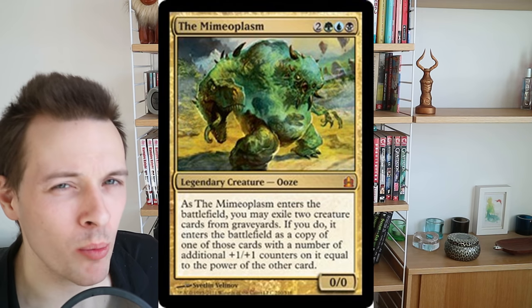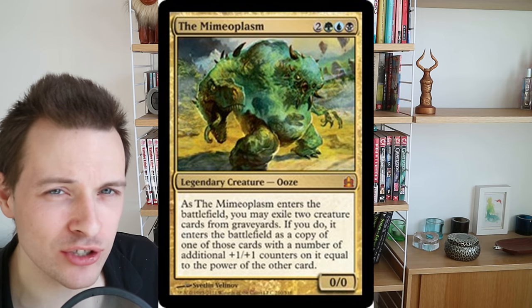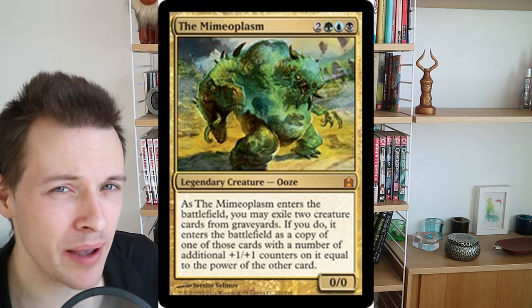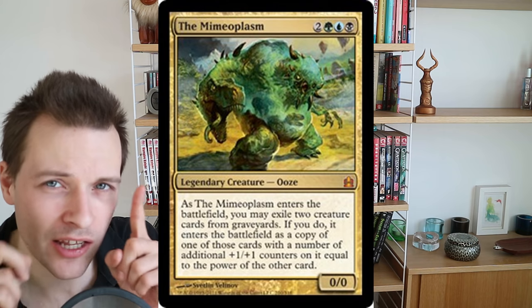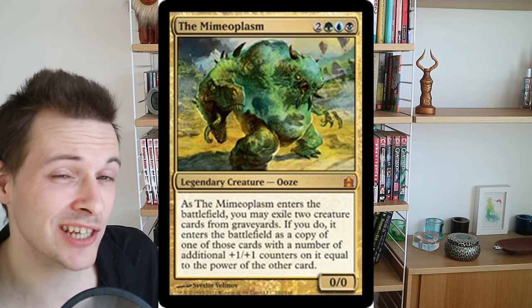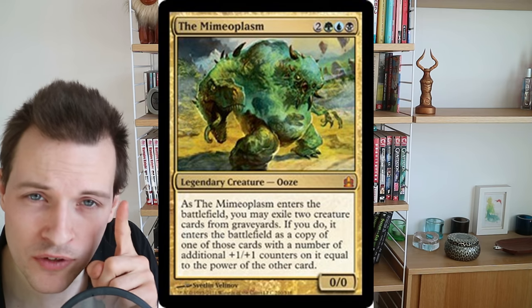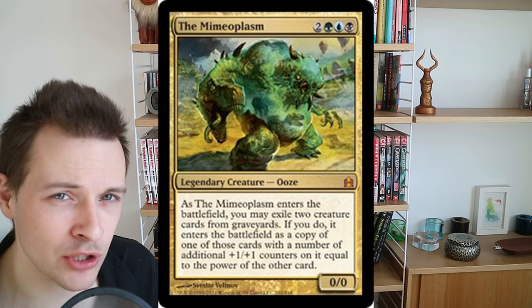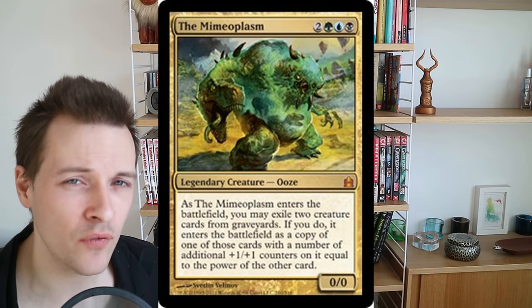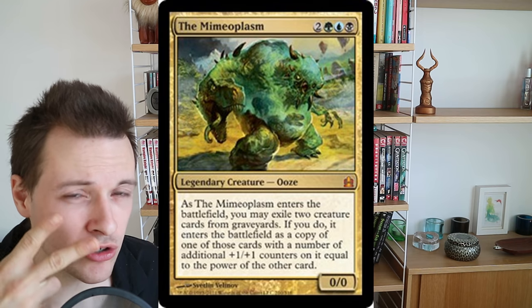A big green blob — that's what Mimeoplasm actually is. As this five-mana Sultai creature enters the battlefield, it will exile two creature cards from graveyards — you can exile from different graveyards — and it will come into play as a copy of one of them, plus +1/+1 counters on it equal to the power of the other one.